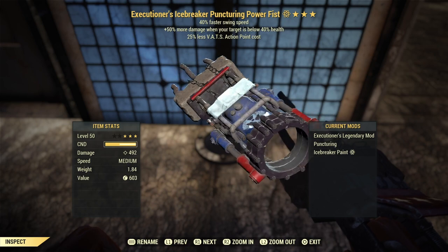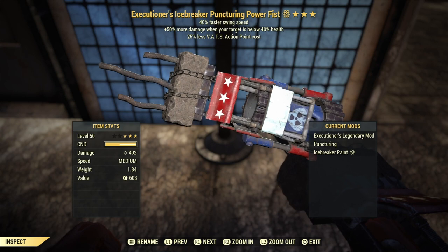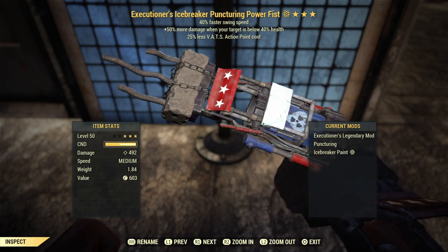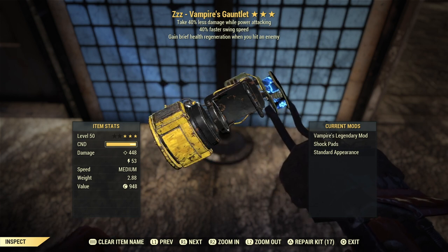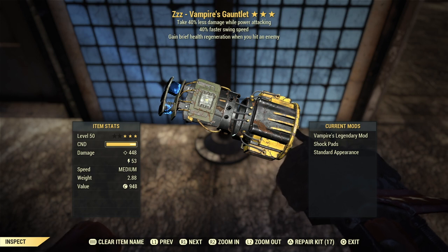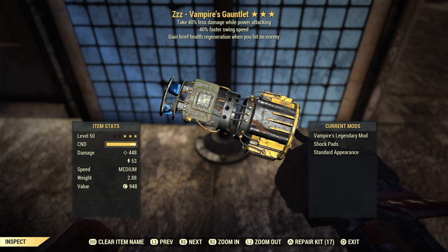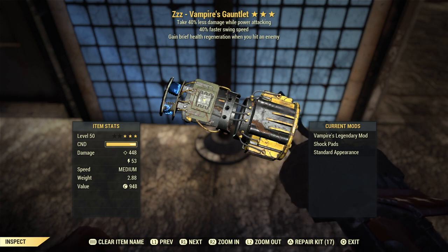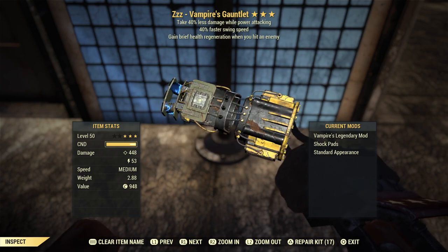Other weapons I recommend would be a Power Fist with the Executioner legendary effect, which is useful against bosses, and another one with the Vampire legendary effect with swing speed. Vampire works extremely well with Ricochet — if you use a vampire weapon combined with Ricochet, the bullets that deflect back into the enemy with Ricochet also heal you, so a vampire weapon can be quite viable.